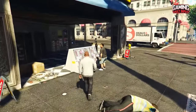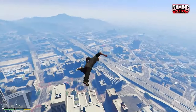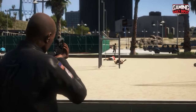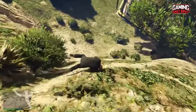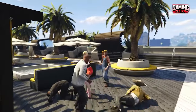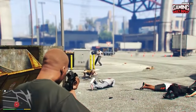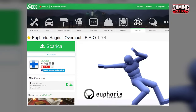Number 8: Euphoria Ragdoll Overhaul. The Ragdoll physics engine has never been great in GTA 5, especially when compared to Red Dead Redemption, Max Payne 3, and GTA 4. Well, this is the mod that fixes that. By installing the Euphoria Ragdoll Overhaul mod, you'll notice an improvement in in-game physics, such as more realistic animations, visual touches, and reactions. This is an absolute must-have mod for all GTA 5 players, so download and install it now.